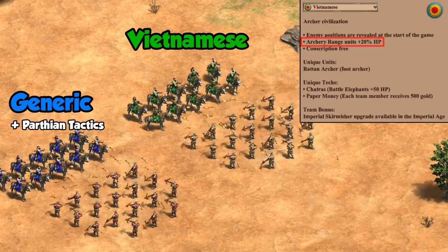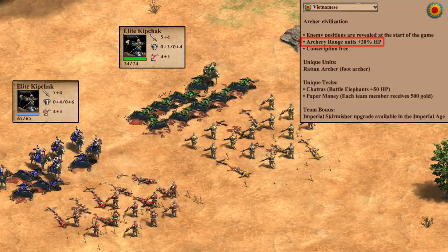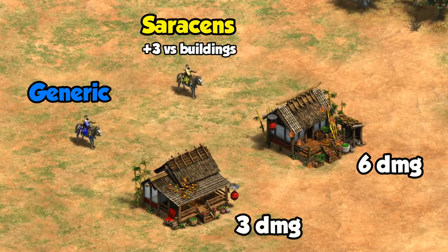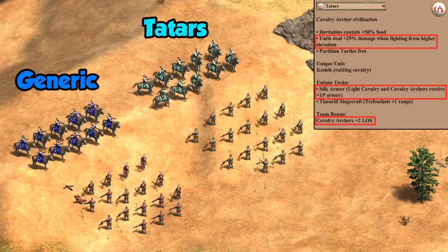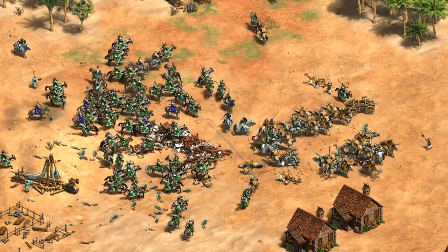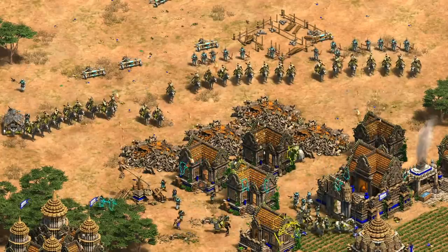Vietnamese also have an archer HP boost. Technically the Kipchak isn't an archery range unit so it shouldn't be affected, but in practice it is, with an extra 9 HP. With Bloodlines as well, that makes them better than the Franks and more on par with civilizations that have Parthian Tactics. Another interesting one is the Saracens, who have plus 3 against buildings for all archers including cavalry archers. Effectively it doubles their attack against Imperial Age buildings from 3 to 6, regardless of building upgrades. The bonus only seems to affect their main arrow doing full damage and not the secondary ones, so with their 3 arrows this bonus doesn't get quite as crazy as you might expect. Finally, the Tatar Kipchaks do an additional 25% bonus damage when attacking downhill, can tech into plus 1 pierce armor, and have plus 2 line of sight. When combined, that can be great for camping a hill against ranged units, or have no effect at all against melee units on flat ground. With Tatars it becomes impossible to think about their bonuses in completely general terms, but still with full upgrades they're right up there with the best.